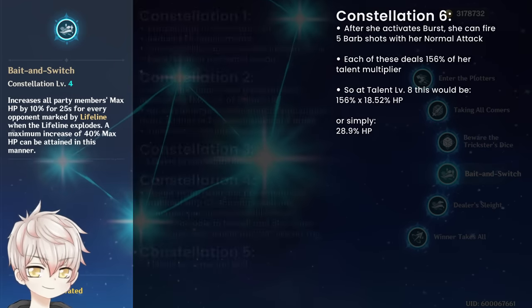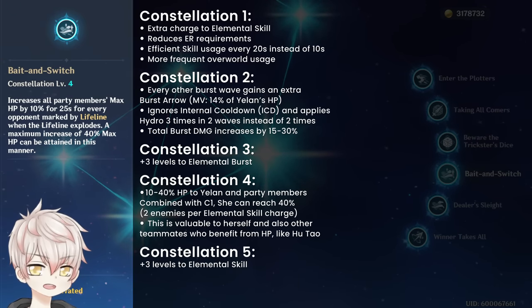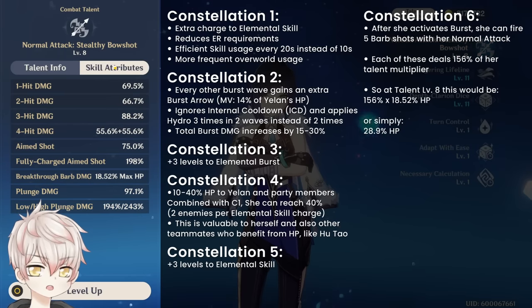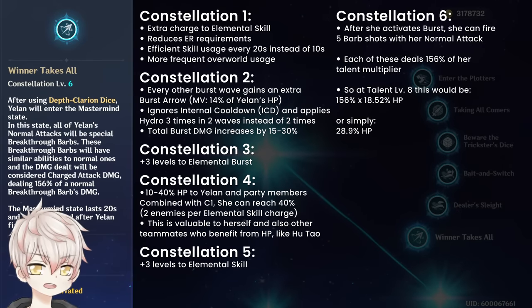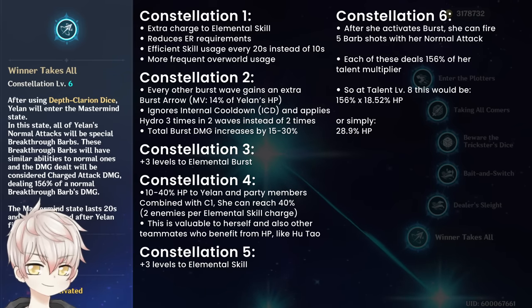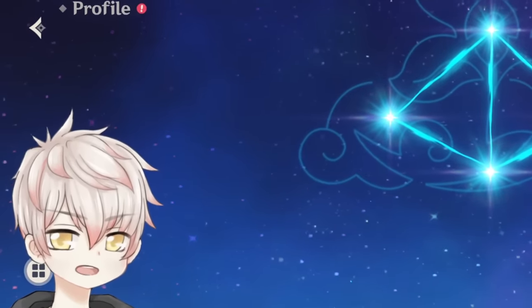C3 and C5 are plus-three talent level upgrades. C4 grants the team HP +10 to 40% depending on how many enemies are hit by her elemental skill — combined with C1, she can reach 40% by hitting two enemies twice with both E's. This benefits herself and teammates who scale with HP, like Hu Tao. C6: after she activates her burst, she can fire five barb shots with her left click normal attack. Each deals 156% of her talent multiplier — at level 8 talent, that's 28.9% HP per shot. This state lasts 20 seconds, so you can pop her burst, swap to someone else for 10–15 seconds, come back, and fire the five off. C6 turns her into a rotational on-field DPS and makes her broken.